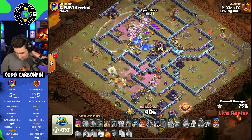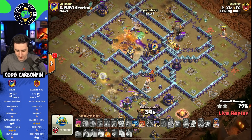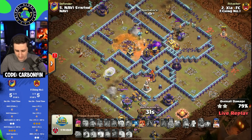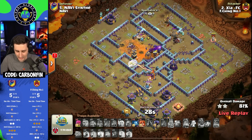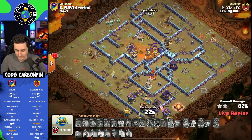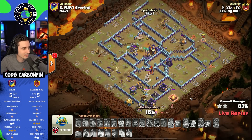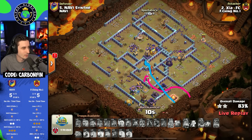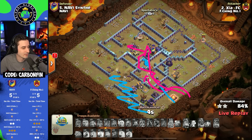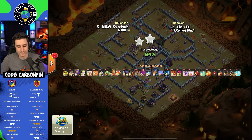Does he take out the Town Hall with the Balloons? He does. He makes this Queen invisible. Rocket Loons run straight to this Royal Champion — she's taking some damage. He drops a Poison spell on the Super Minion, but the Queen is dead. And the RC will not be able to get this. I was thinking maybe you pull the Queen out of here, send her here, have her walk like this, wall break through, and the Queen makes her way all the way through while the King funnels down here and the Lalo starts up here. But we'll never know — nice try.